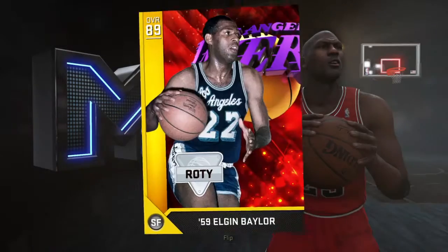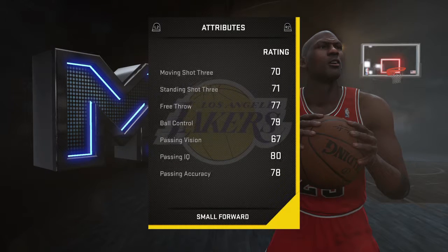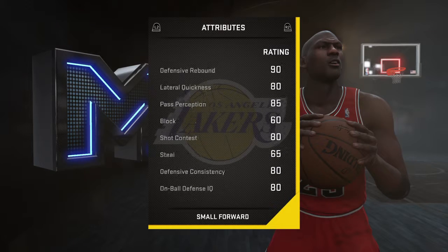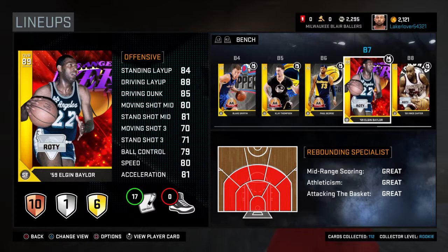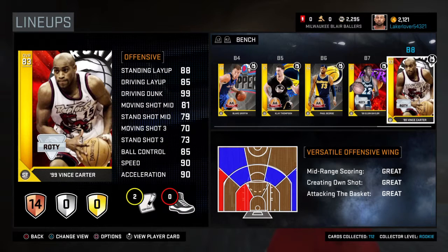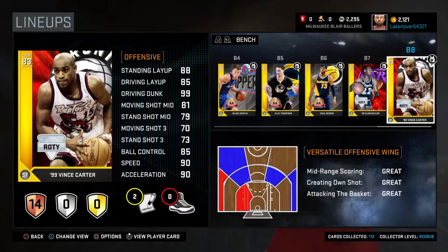Rebounding is key in this game this year — people who actually rebound get rebounds, which I like. Elgin has box out 92 and hot zones everywhere except the three. Vince Carter's driving dunk is just crazy — so good, I love having him. That's basically the whole run-through. I hope you guys enjoyed the video — leave a like and subscribe, I'll talk to you later, peace.